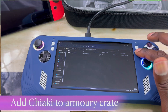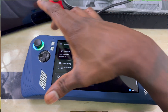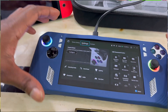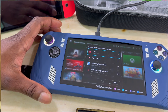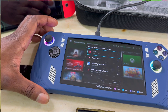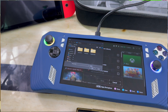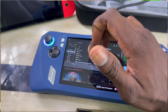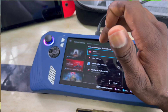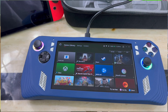Next, add Chiaki to Armor Crate so it's easier to access. You add it just like a regular app. Go to Armor Crate, press the left bumper to add an app, and it will bring up the file system. Locate where you saved the Chiaki executable, select it, and hit Save. Once done, you'll see it pop up in Armor Crate.